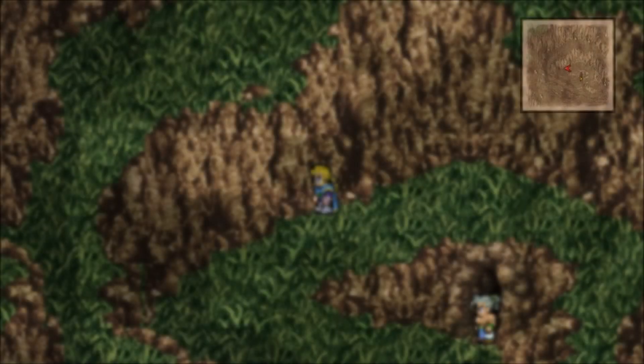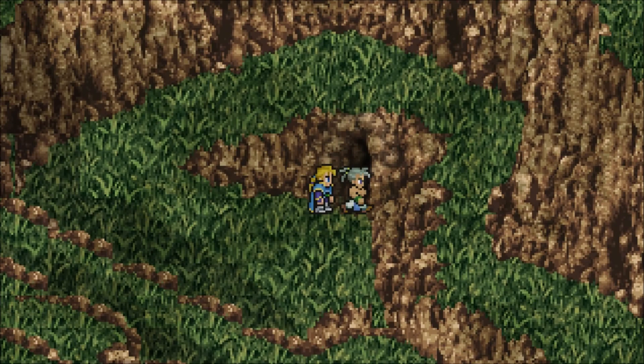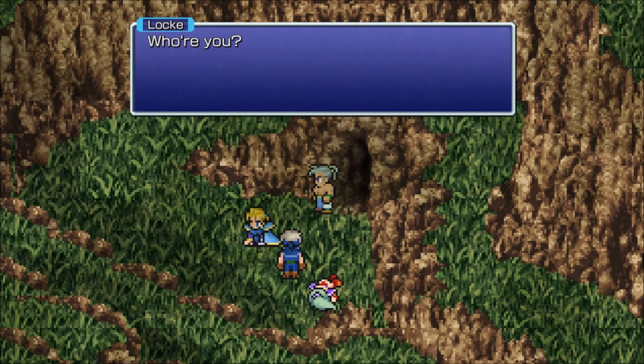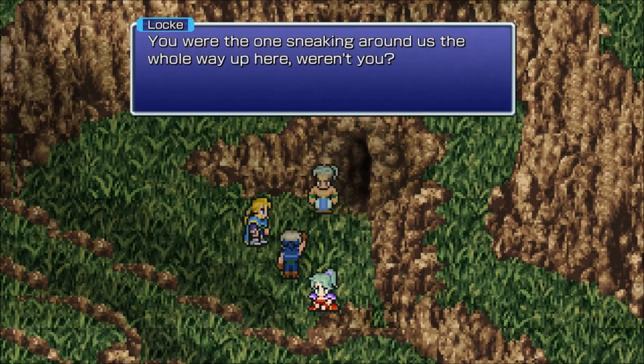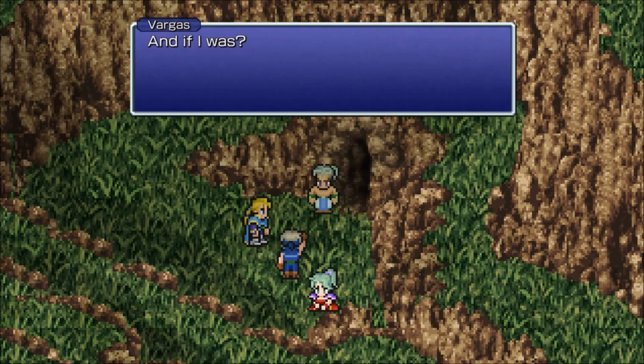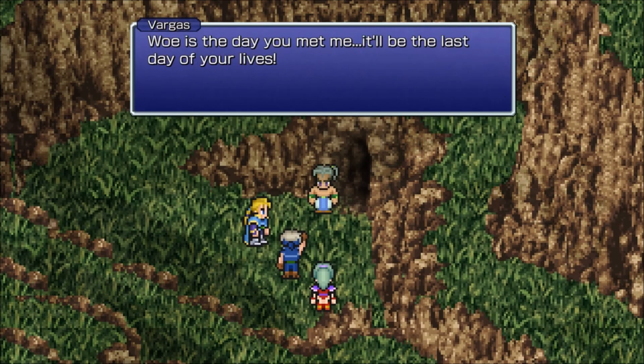Alright, let's quick save here. Seven sent you, didn't he? Alright, kick this. Who are you? Seven — is he here? You were the one sneaking around us the whole way up here, weren't you? And if I was? What does it matter who you are? I have no intentions to surrender. Woe is the day you met me — it'll be the last day of your lives.